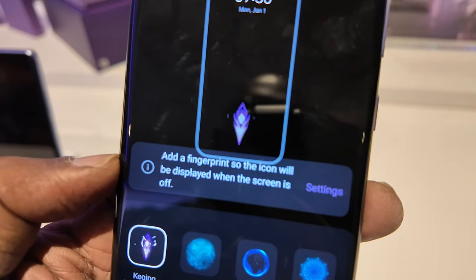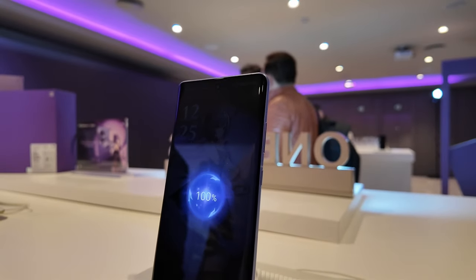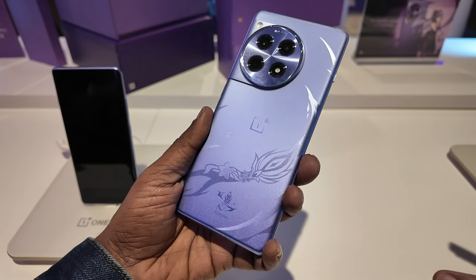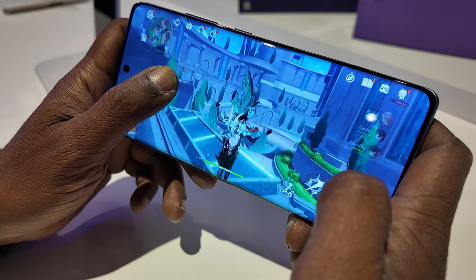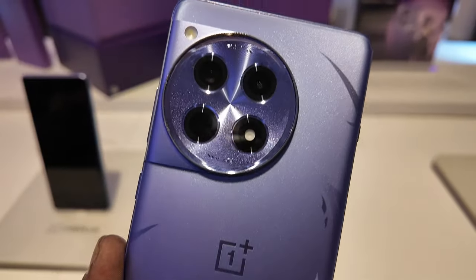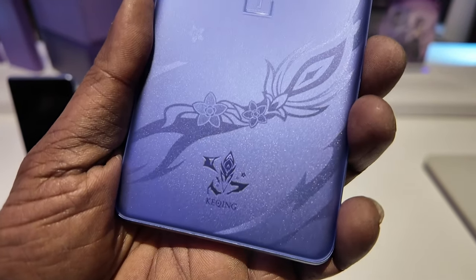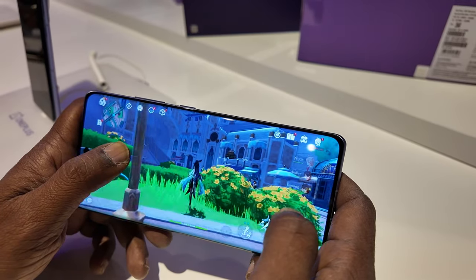This is the OnePlus 12R special edition phone. The display is the same as the standard OnePlus 12R. There are 3 cameras, a 50MP main camera, a 16MP front camera, a 5000mAh battery, 100W charging support, and a protected display.